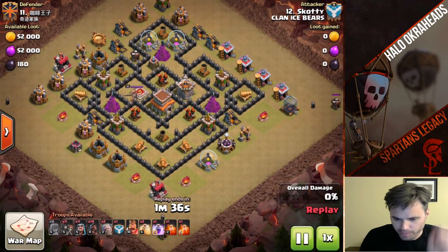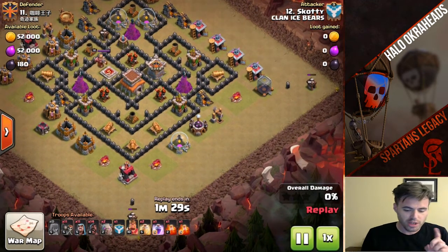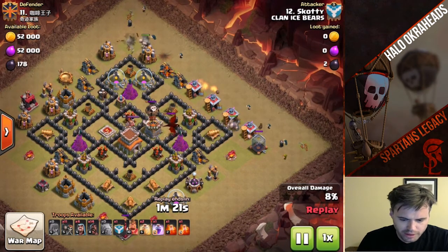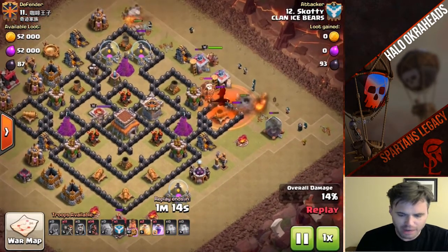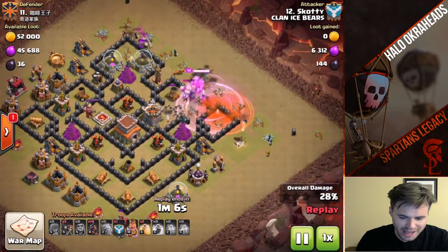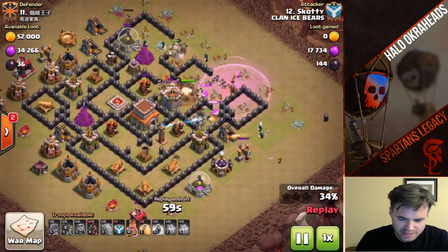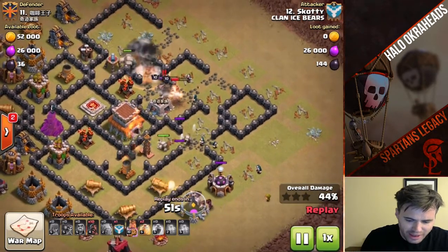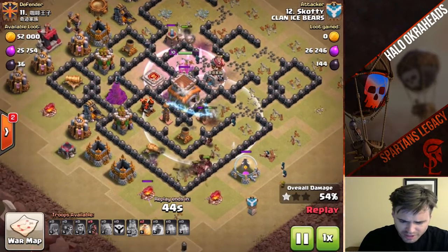Here's another one. This is more maxed out — actually I think it is maxed out completely. It's an internet base, but I want to show you this strategy. I had a video using a GoHoWi with 11 Wall Breakers — that is important. Why? Because they can break inside the base under Rage and do a lot of damage. Save at least one Wizard for cleanup, please. If you don't, what's going to happen is time fails. Look at the Wall Breakers — they opened up this whole compartment, which means Golems can push in further and tank a little bit longer.